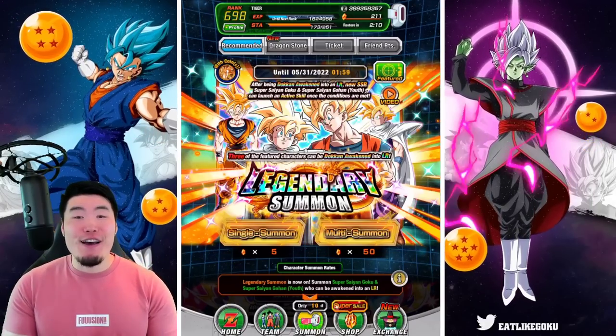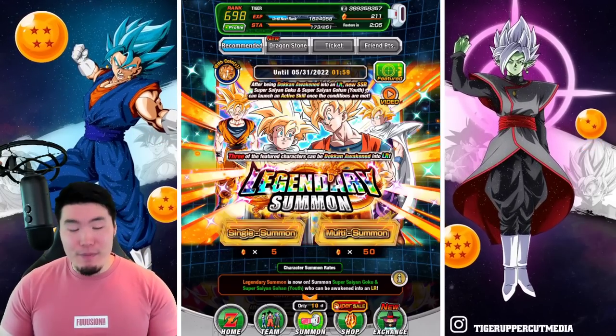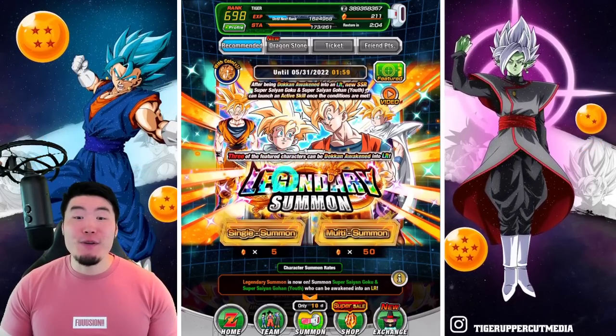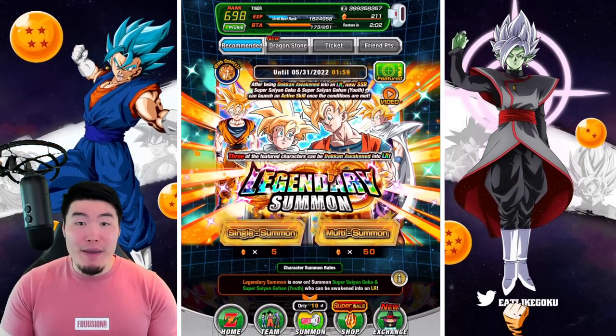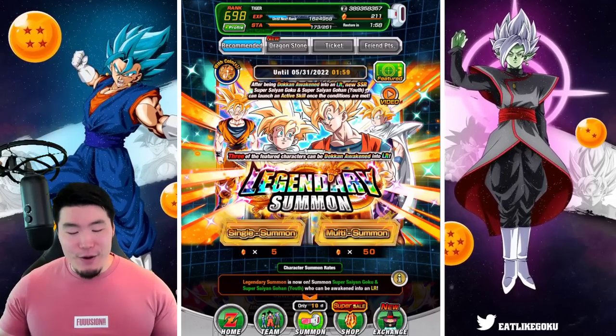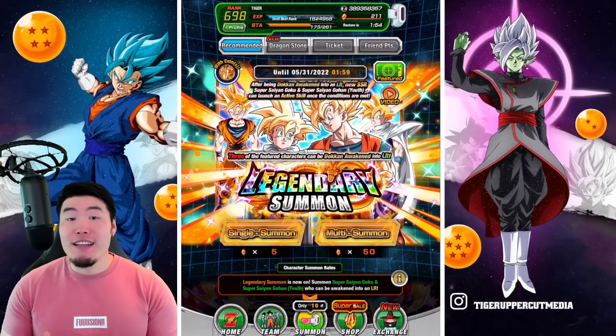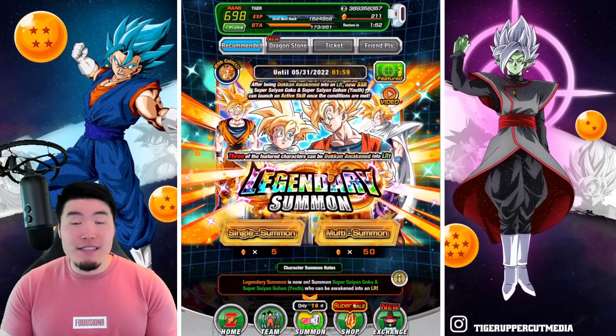Alright, what's going on guys, welcome back to another Dokkan Battle video. Today we are going to be summoning on the brand new LR Super Saiyan Goku and Super Saiyan Youth Gohan banner that just dropped on both sides of the game. After giving it some serious thought, I've decided I'm gonna go pretty light on this banner.